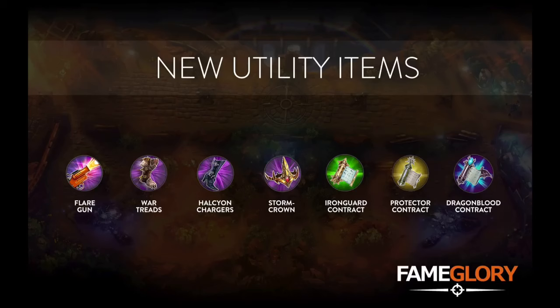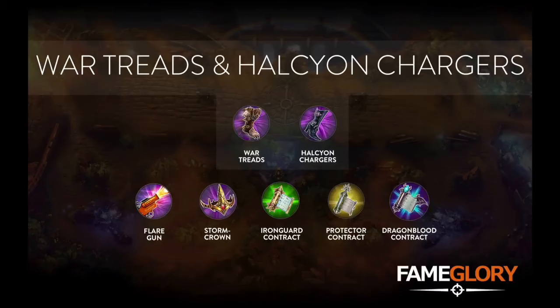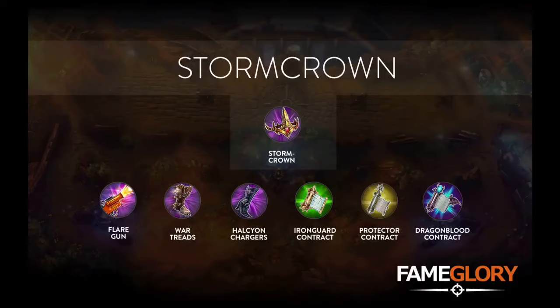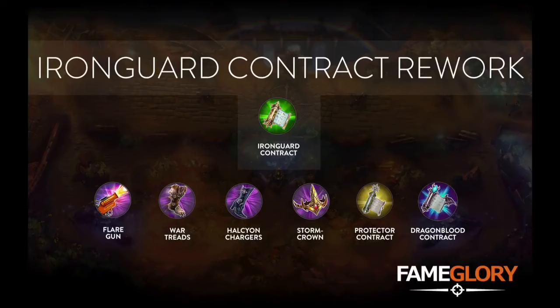First up is Flare Gun, a new item which differs from existing consumable flares. Next is War Treads and Halcyon Chargers, two new mobility items with different underpinning mechanics. There's a Storm Crown item, a new offensive slash aggressive utility pickup. And we have two new contracts — Protector Contract and Dragon Blood Contract — with Iron Guard Contract receiving changes in the way it works.